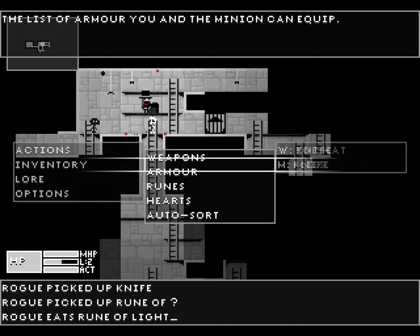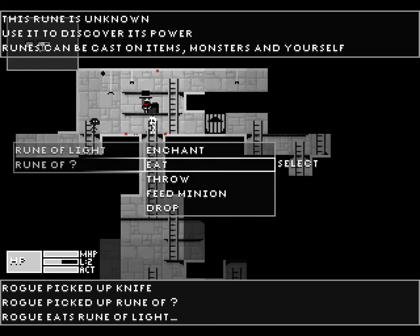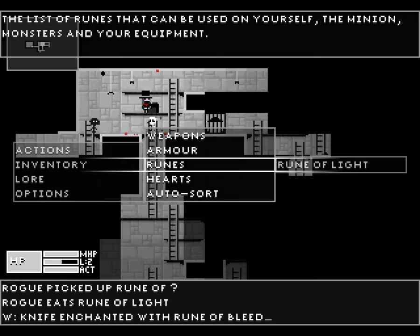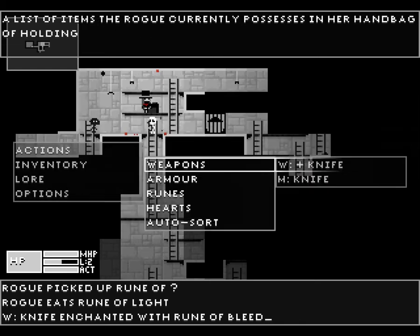All one enchanted. Let's see what this thing does — enchant my weapon. What did that just do? Bleeding. Very nice.